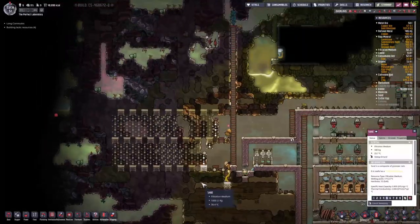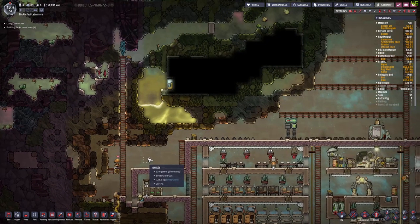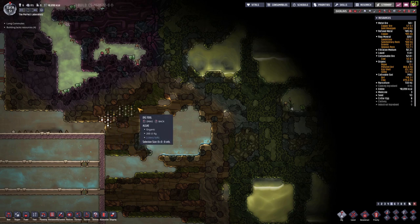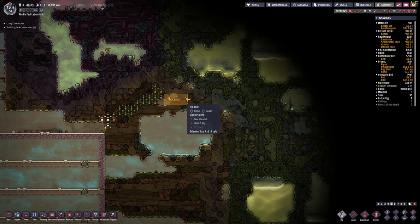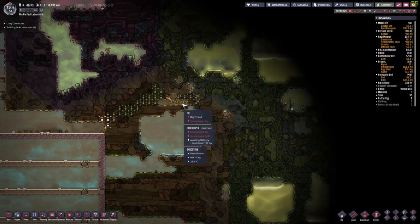Then we're going to set some dig commands — stopping here, I don't want to go all the way there for now. Instead I want to go to here, so we're going to set up some dig commands to this place. Let's go through the algae so we can pick that up. And then about here, I want to set up some deodorizers to make sure that we clean up the gases that are coming from here.